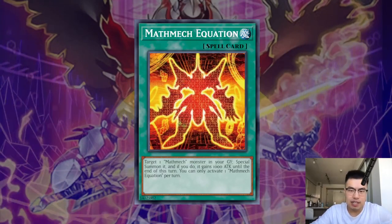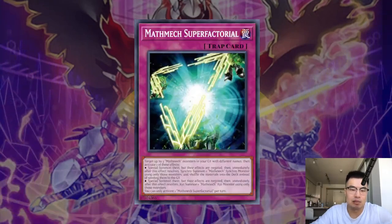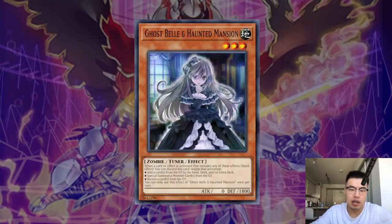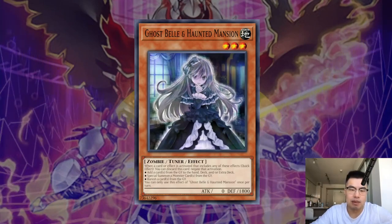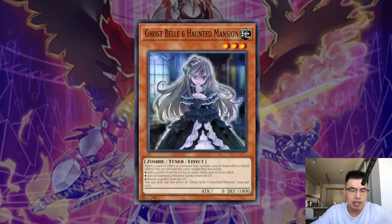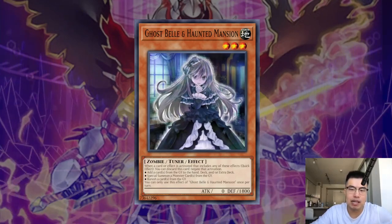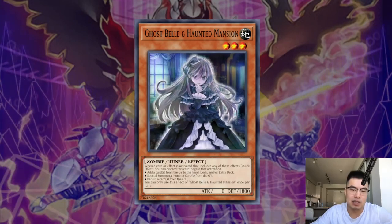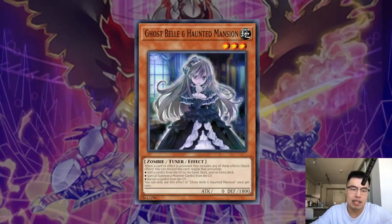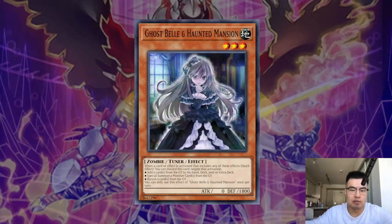The hand traps that are effective against this deck — obviously the first one that comes to mind is Ghost Bell and the Haunted Mansion. Being able to negate Super Factorial is very, very important. Generally, I would hold this until your turn in order to use it on the Super Factorial. I know some players tend to use it on Math Mech Sigma when it uses its graveyard effect to special summon itself, but generally I don't like doing that because if the Math Mech player has any other extender — which they play a lot of — they can easily get to the same play and end on more or less the same board minus a card in hand, with the Super Factorial set. So you essentially burn your Ghost Bell on a Sigma they didn't need anyways. It's better, in my opinion, to wait until your turn and when they flip the Super Factorial, you can use it.